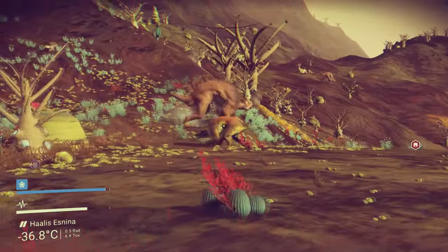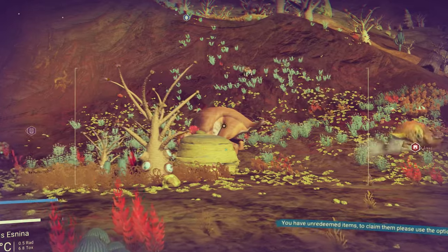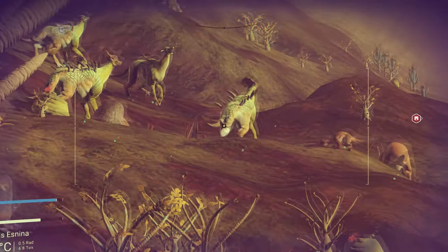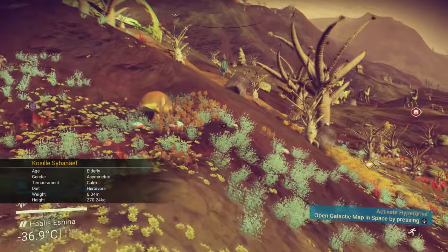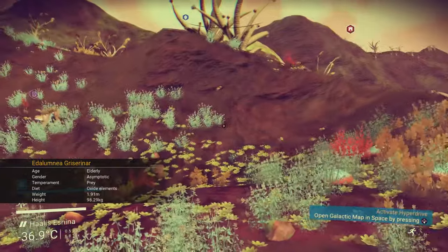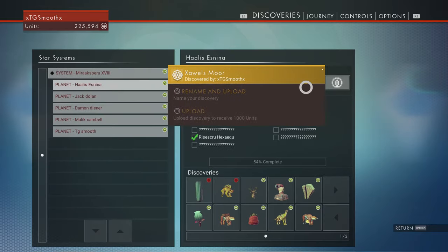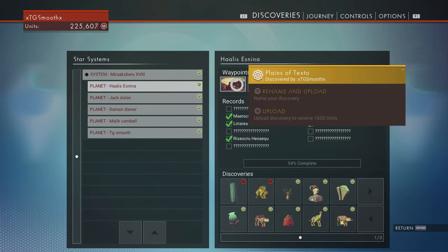Tip number two: as you can see, I'm on a planet with a lot of life forms. If you hold L2 you'll be able to scan them. I've already scanned some of these. Tip number two is to scan everything you possibly can. When you hit the options button, you can go in and whenever you find new waypoints, hold square down on them and you will upload them.